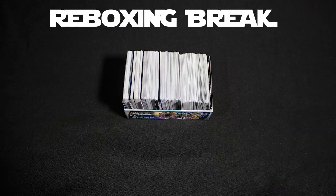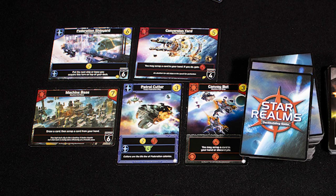However, you are at the mercy of what cards are face-up on the table when your turn comes around. If you really want more blue and yellow cards and the table is all green, too bad. The authority tracking cards in the original Star Realms are also just a pain to use.